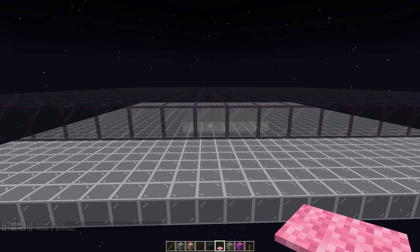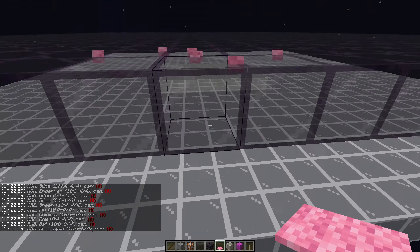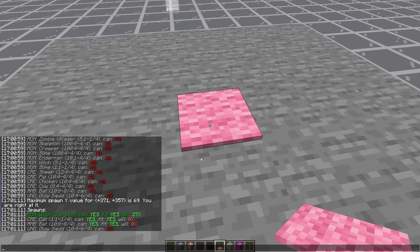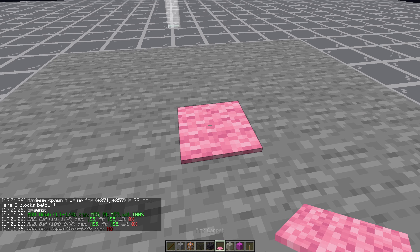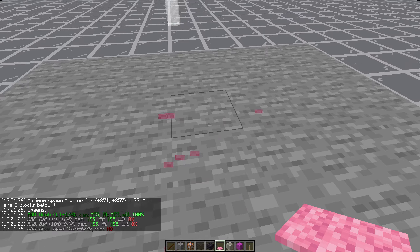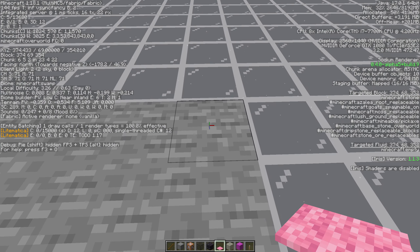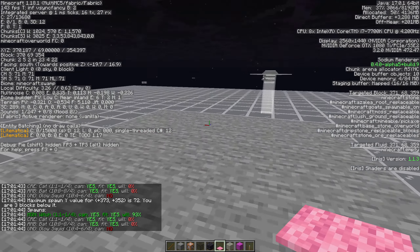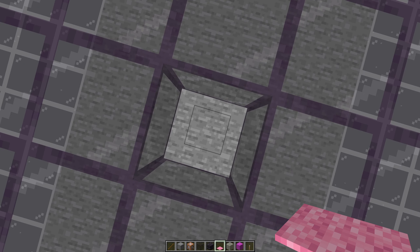We can use the pink carpet feature in the carpet mod - called 'after' - which tells us what can spawn where. If I place a carpet here it says a witch can spawn here, but it only has a 27% chance of succeeding. Now let's put the tinted glass back in place - 100%. The only difference is the skylight is now zero. Toward the edges we're still letting in some skylight, so it's not 100 everywhere - 94, 92.